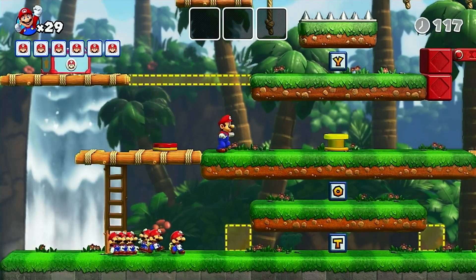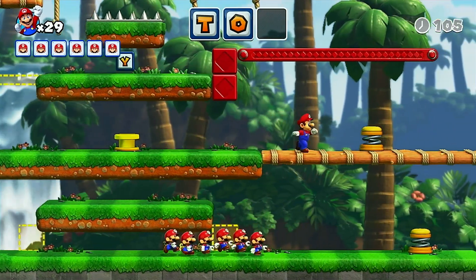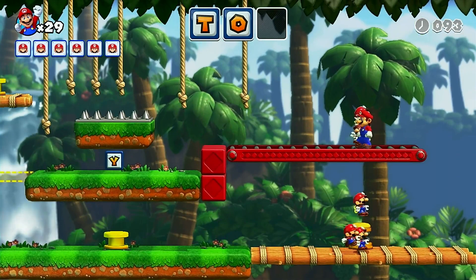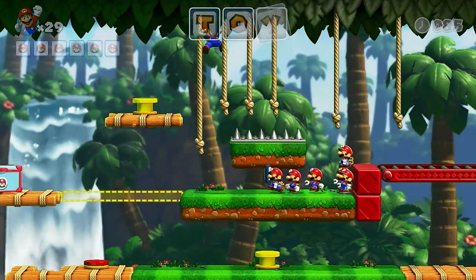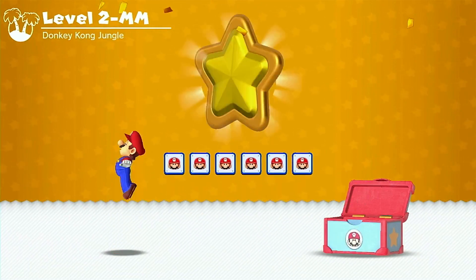Now we gotta put all six Mini Marios in the box. Let's go, little guys! I'm gonna climb this — you can grab the letter T. Climb up here, there we go. Up on the spring, guys — or just watch me do it. There are two yellow switches. Now we make the bridge and they can all go. One, two, three, four, five, six — that's all of them! Now to take on Donkey Kong!